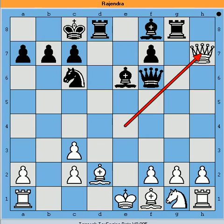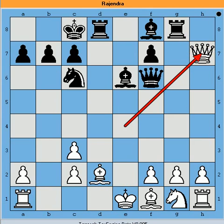Queen takes a7, capturing that pawn. Knight to b4 — now if White takes the knight, the rook is lost. So this pawn is pinning the knight, and the knight is threatening the c2 pawn.